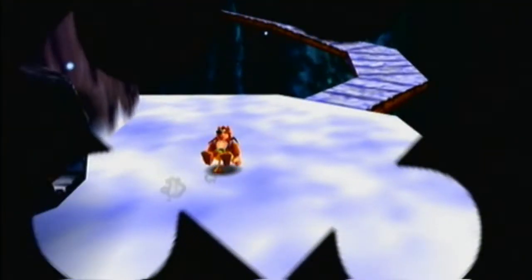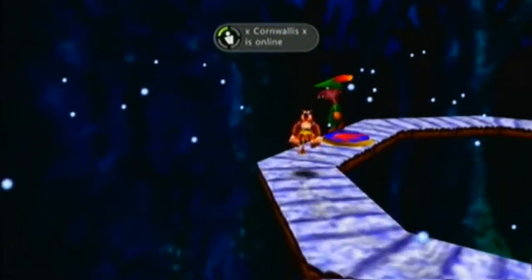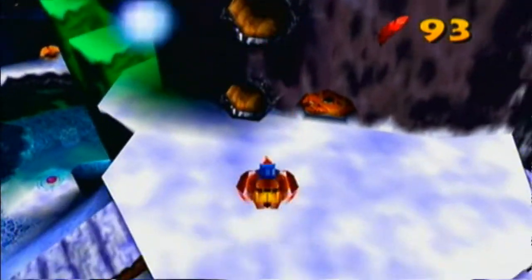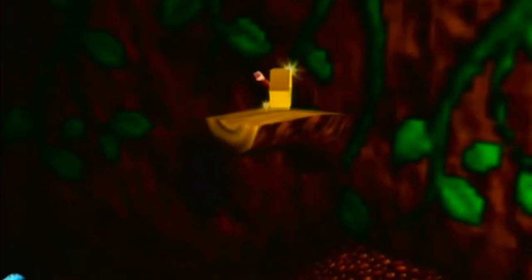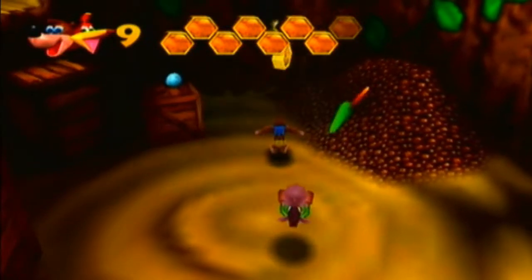Let's get out of here. There's actually the first honeycomb in Click Clock Wood — I know the first honeycomb is right above this house. What you have to do is fly off and do that flying headbutt attack thing. Yeah it's a bit tricky but it's the first honeycomb piece we've found in this level now.